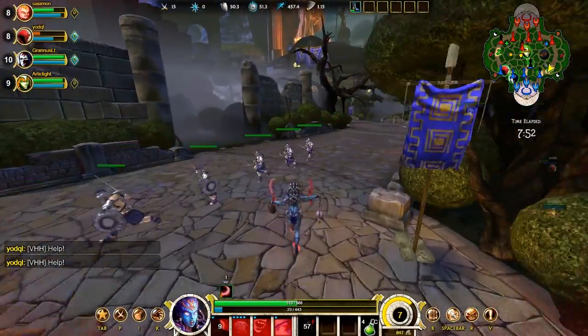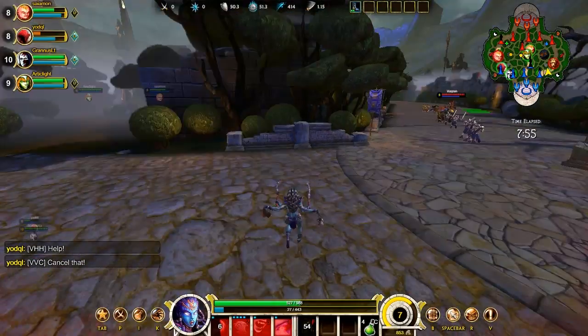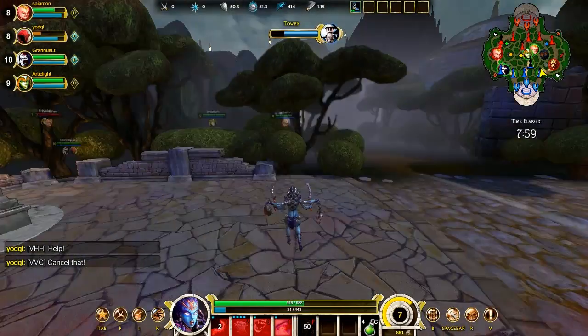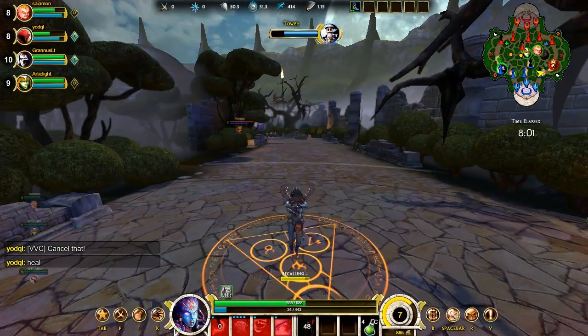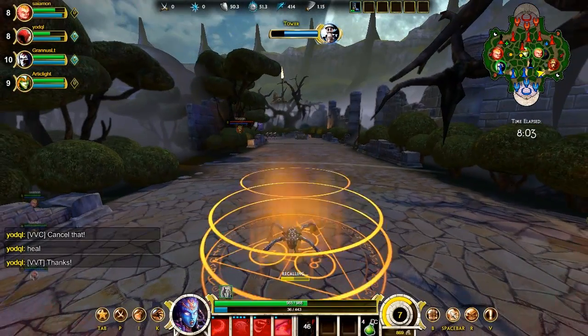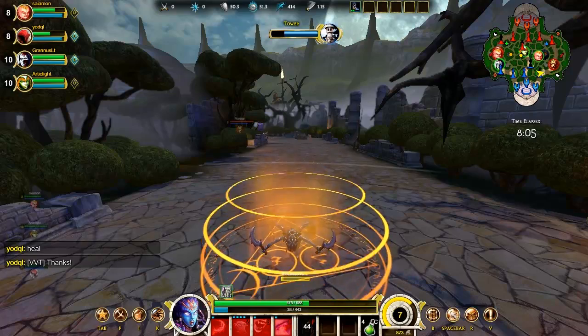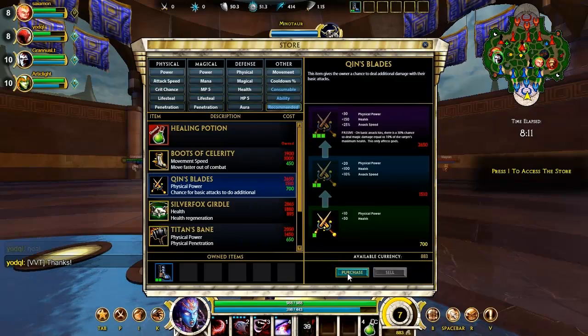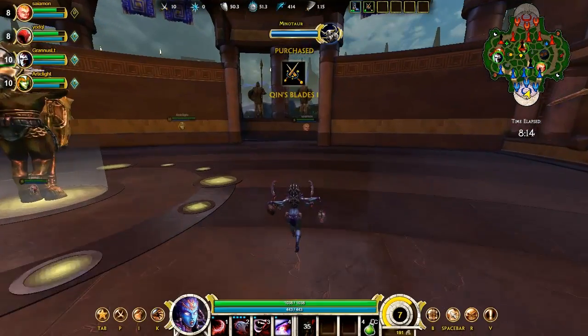Simon gets a kill there, and yeah that is the advantage of that ultimate — you get a lot of damage and you can't die at that moment. We are going for Zin's Blades because they do a crap ton of damage, especially in the later game.